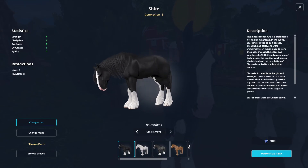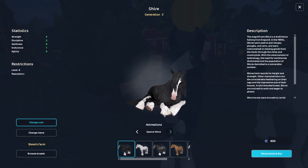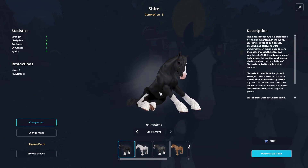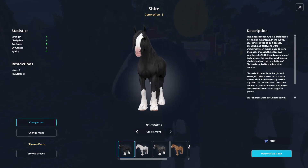And then the special moves — it can actually lay down, which I think is really cute. I just wish it could lay down more, like the Jorvik Wild. But that's pretty cool.